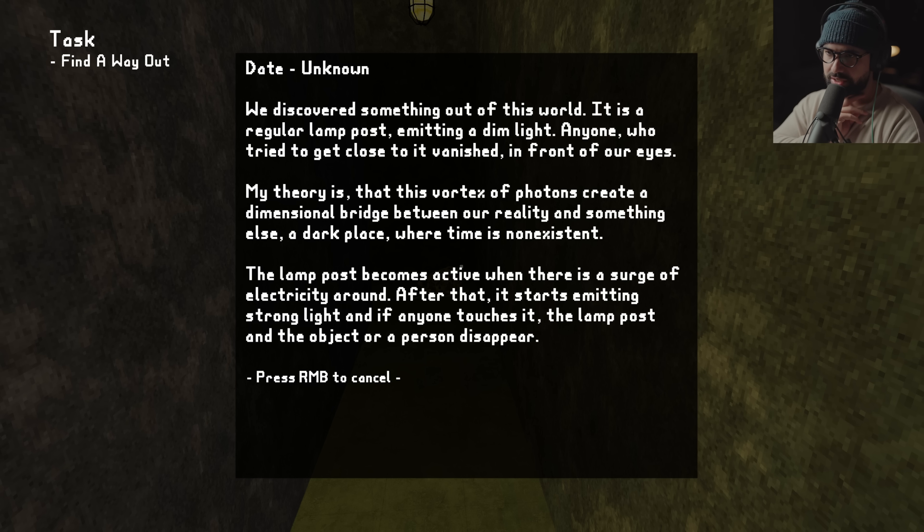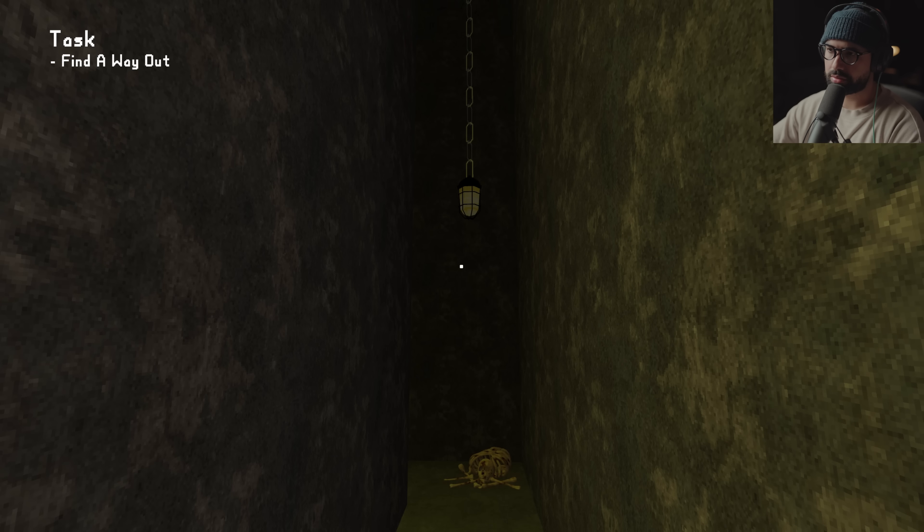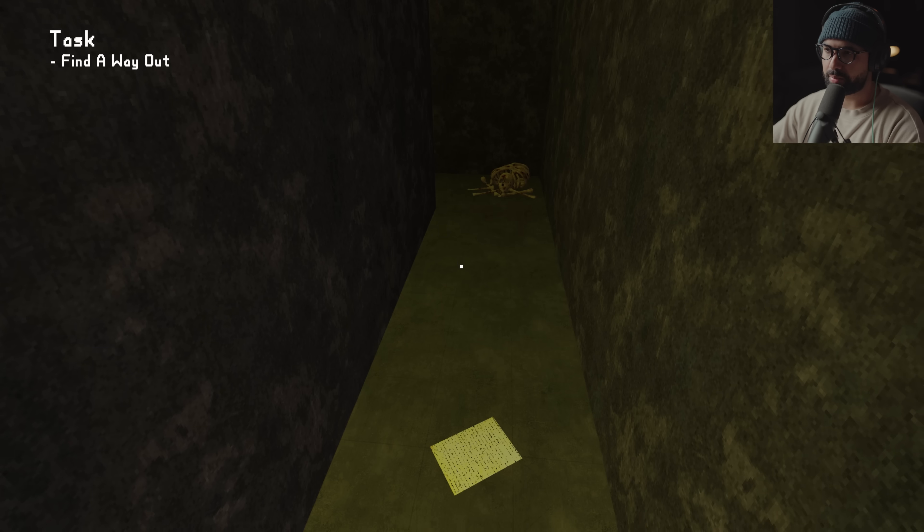The lampposts become active when there is a surge of electricity around. After that, it starts emitting strong light, and if anyone touches it, the lamppost and the object or person disappear.